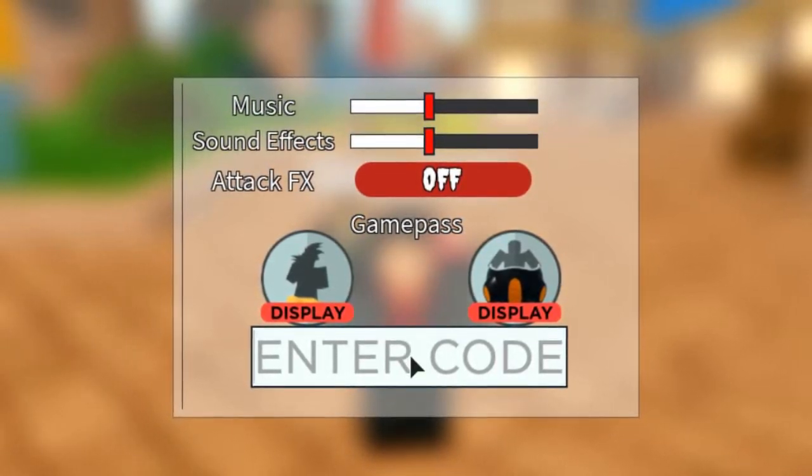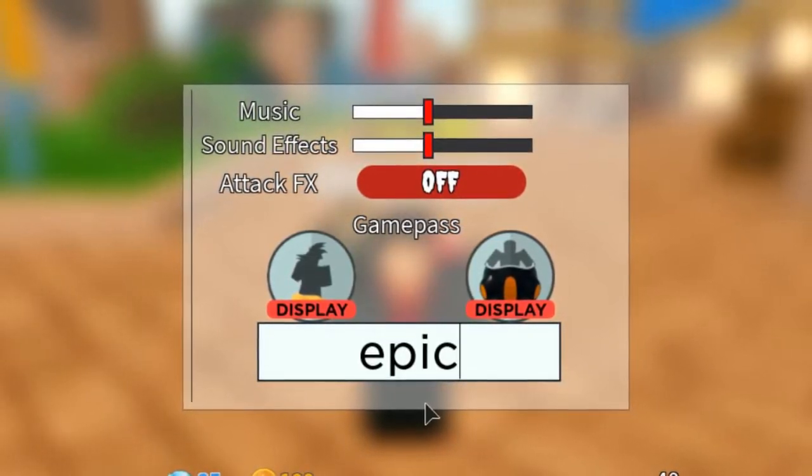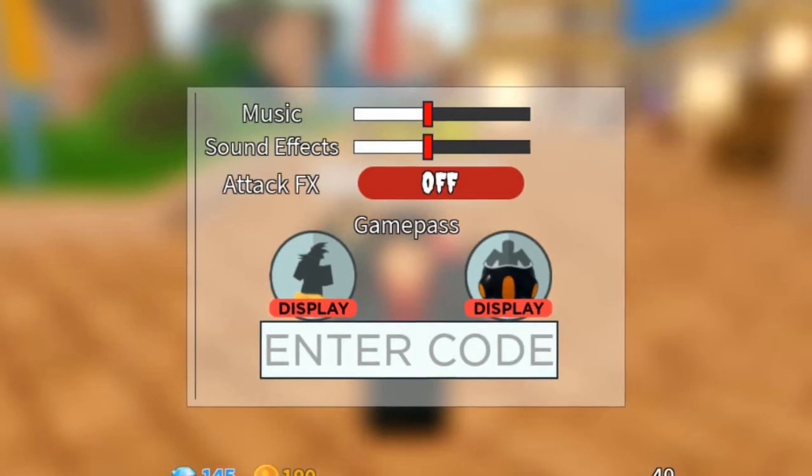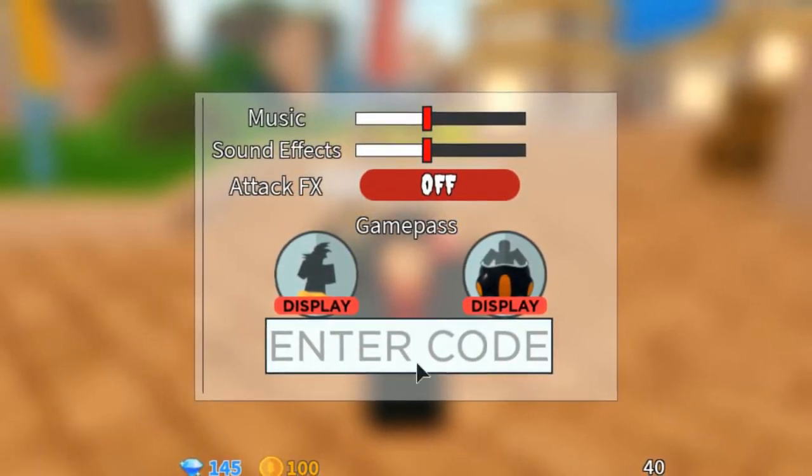The next code is 'epicnew' — that's epic, then new, all lowercase. 'epicnew' is the second code and that gives you another 50 gems.